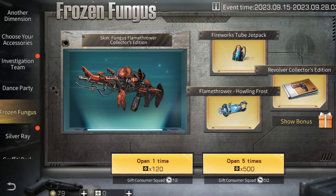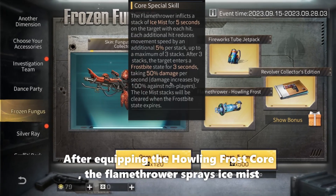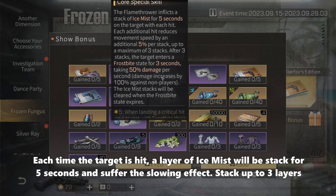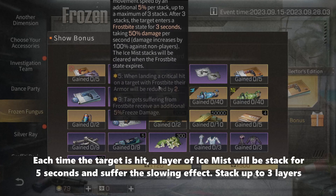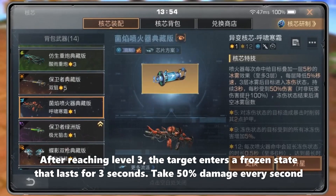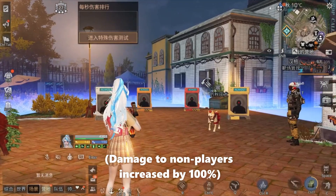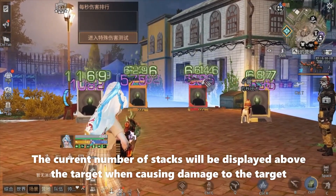Now let's take a look at Howling Frost. After equipping the Howling Frost core, the Flame Tower sprays Ice Mist. Each time the target is hit, a layer of Ice Mist will be stacked for 5 seconds and the target suffers a slowing effect, stacking up to 3 layers. After reaching level 3, the target enters a frozen state that lasts for 3 seconds, taking 50% damage every second. Damage to a non-player is increased by 100%, and the current number of stacks will be displayed above the target when causing damage.